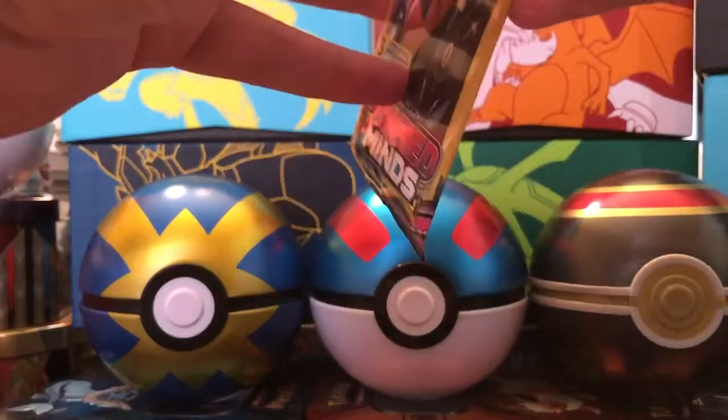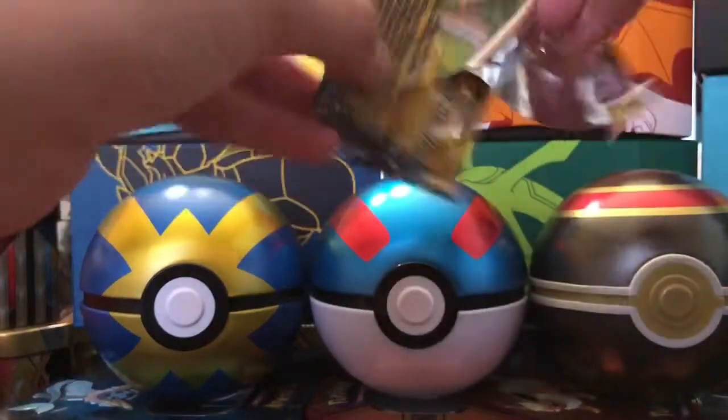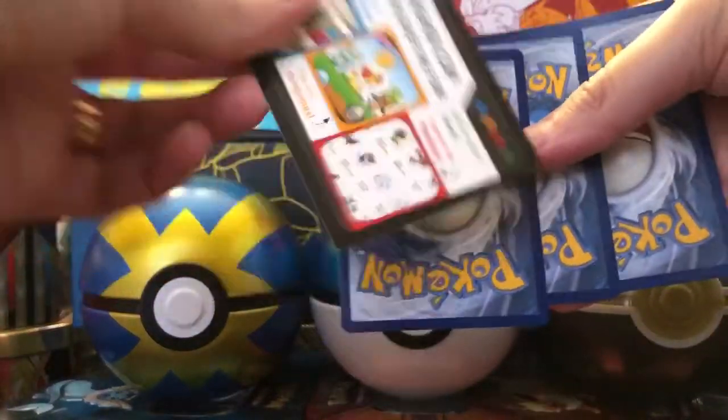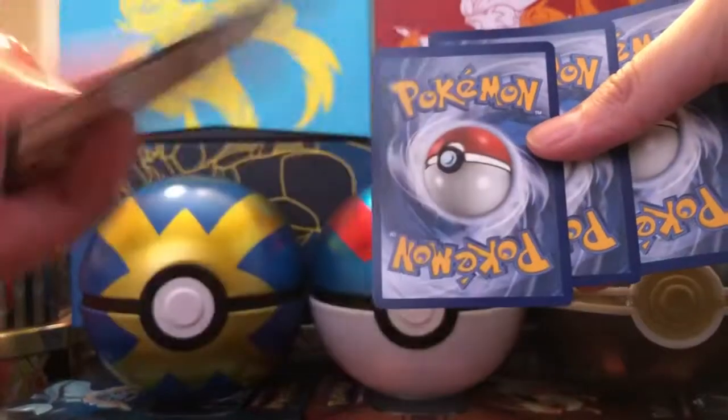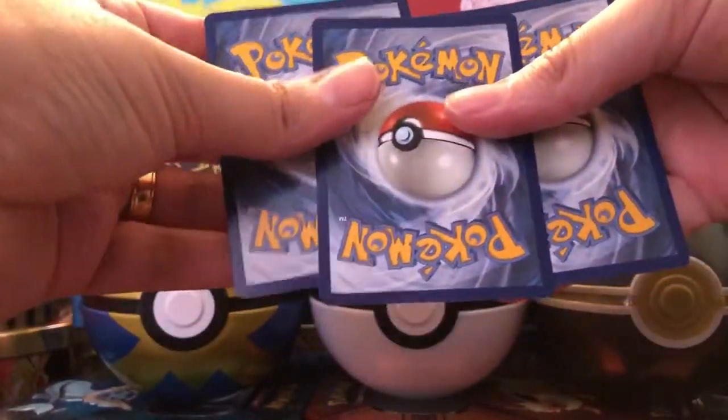I know the pull rates on the regular Unified Minds booster packs are really good, so I'm hoping these Dollar Packs have great pull rates. If you're not familiar with Dollar Packs, they come with three cards and this little promo card — it's not a code card, it's just a little advertisement.